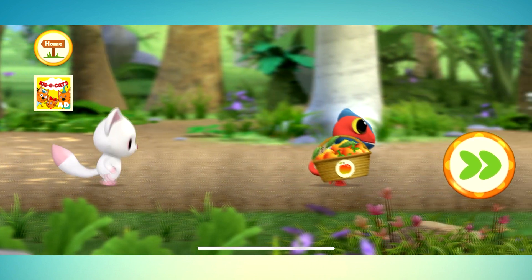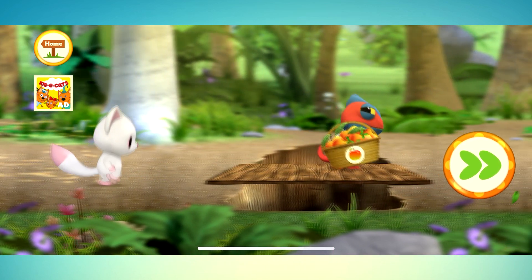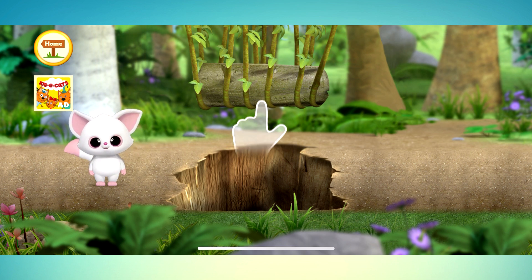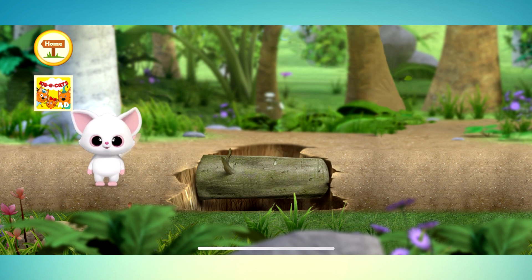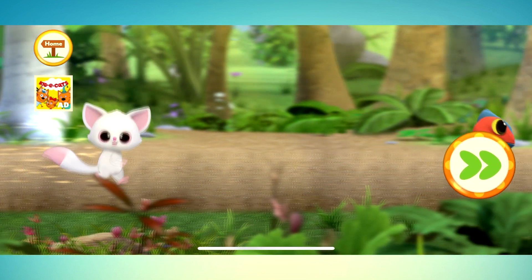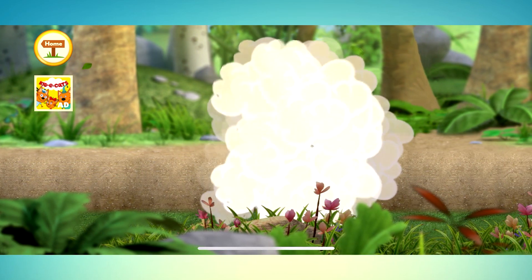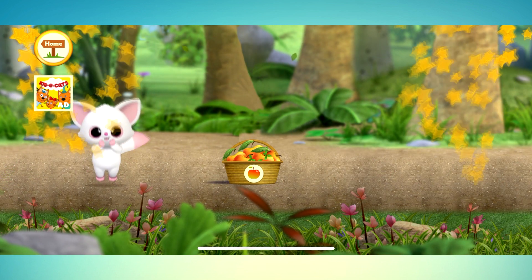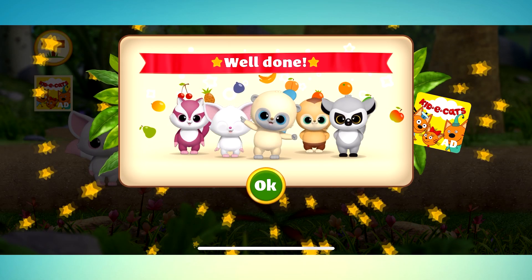He won't get away from us. Oh no — chameleon has broken the bridge. We need to fill the gap somehow. Well done. We've made our own bridge. We can move on now. Well done, we have taken the fruit back. Let's hurry to the festival — everybody is waiting for us.